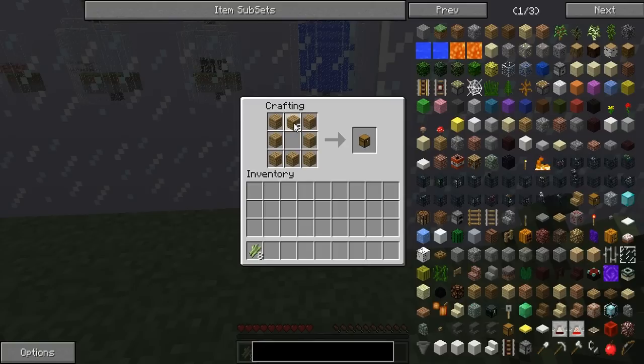Should I make a chest yet? We've got the ender chest in the corner. Actually yeah, that's a good point. There will be a link to this map in the description.